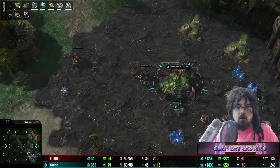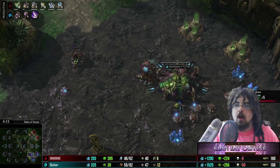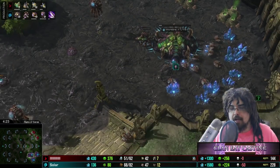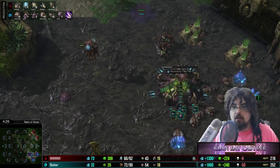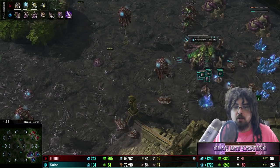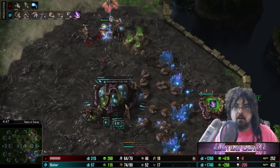Meaning you don't have to worry about fighting the adept when it actually comes time to take your third. Moving into the four to five minute mark, we see that Solar is clearly perfectly happy trying to just drone up. He does go ahead and get ling speed as soon as possible, gets the roach warren, and he's going to get all the necessary tech. Now that he's got a healthy drone count on three bases, he can make the same army that Bly was making earlier, only he's got a better economy behind it. We see the two gases coming up, and now he's taking one more over here.